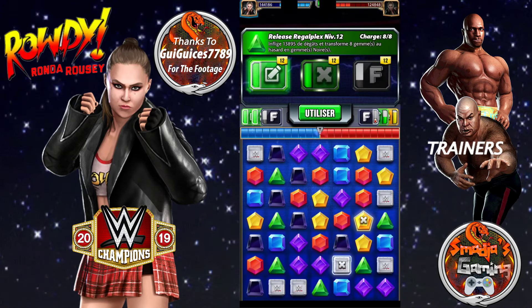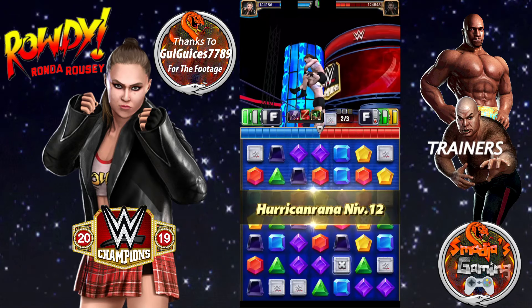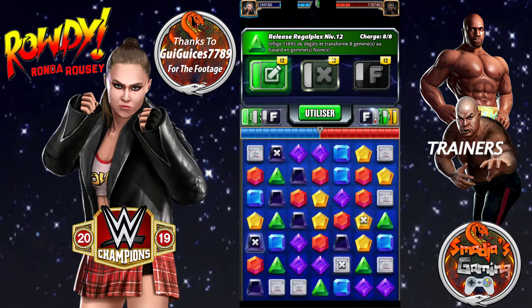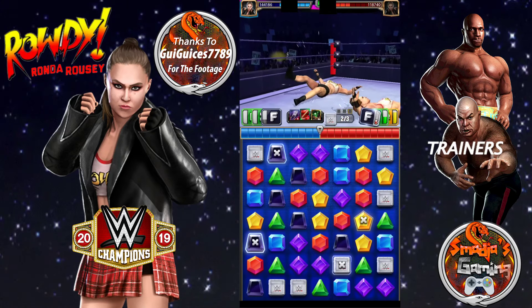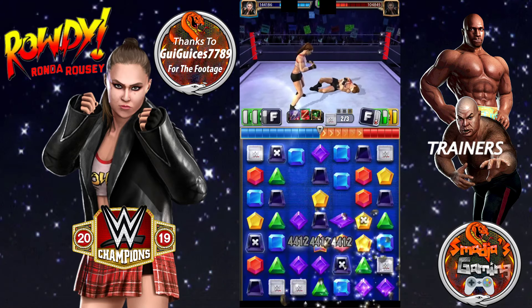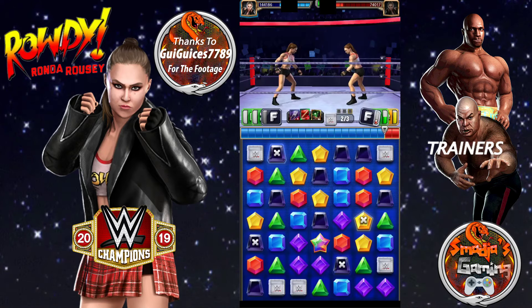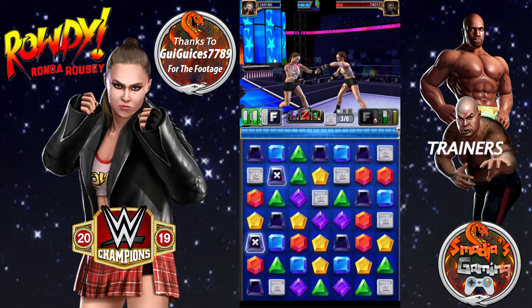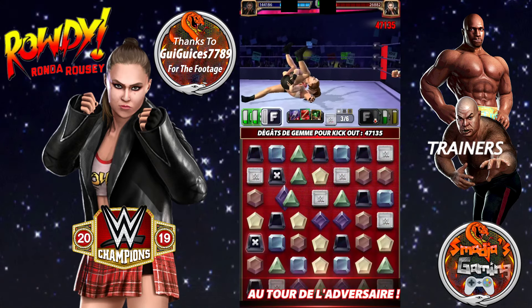So let's put two random black gems into X-break gems, and now spread the board with eight random black gems. And it's probably over for Ronda.